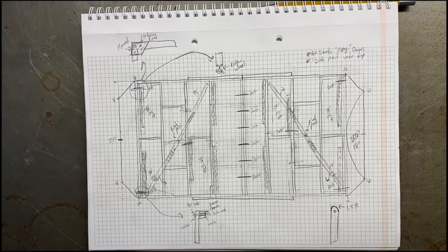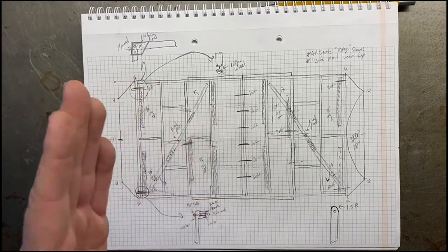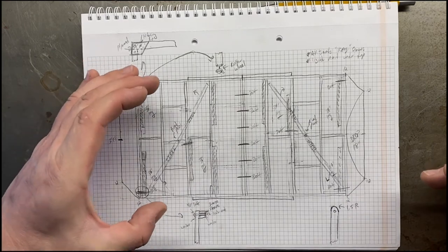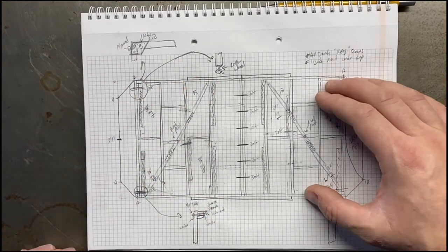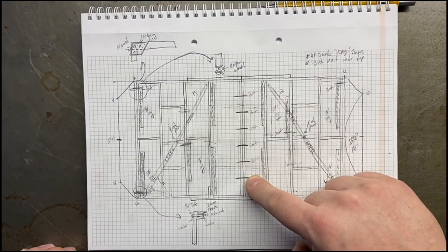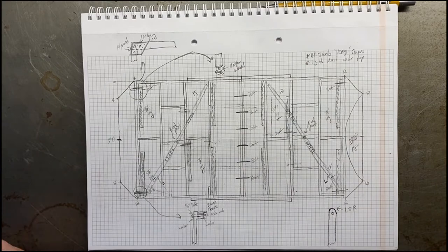I'm going to make this in essentially two sections — roughly seven and a half feet square on each side. Down the center we'll have those bolted together, so in the future if I need to move this thing I can unbolt it, do what I need to on the scenery, pull it apart, and make it a lot easier to move wherever I need to.